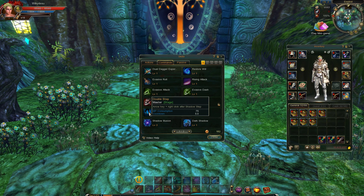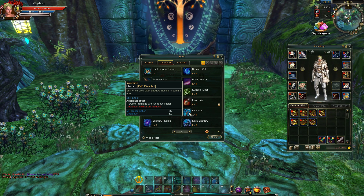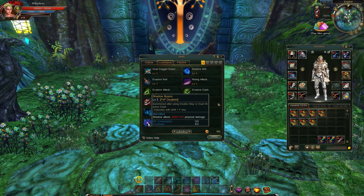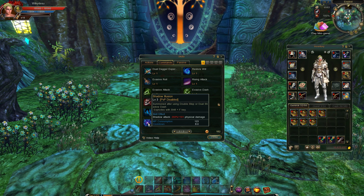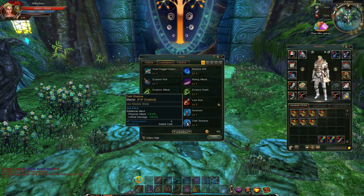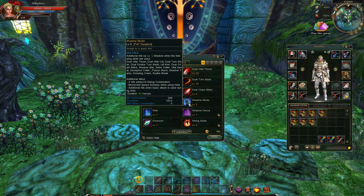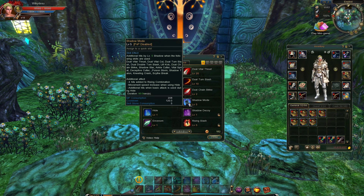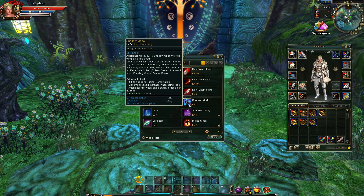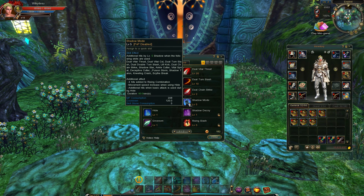As far as commands go, one of the other new skills is Double Step, which allows you to do a second Shadow Step. Inversion will allow you to switch positions with your illusion, which is a new skill called Shadow Illusion — summoned after the Double Step or Shadow Dash. It's very similar to Assassin's Shadow Burst: you can explode it manually, and what's new is that you can switch positions with it. Dark Shadow is a buff — I'm not sure why it's listed under commands — and it will trigger if you use Shadow Mode.